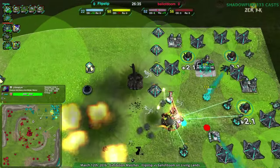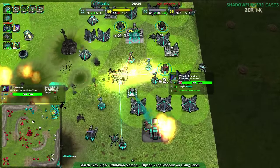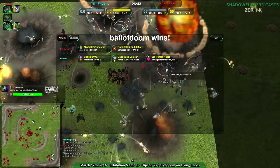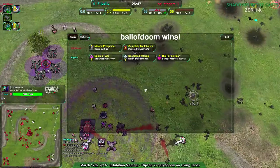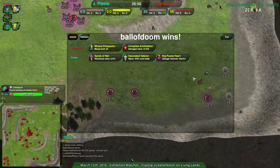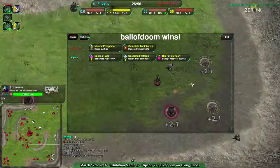The ultimatum coming in just to finish things off — ball of doom not taking any chances here. Flipstep throws in the towel. Pretty good run lasting there, but that scorpion from ball of doom finished it off. Flipstep was doing a decent job holding momentum, but like I said it was just all that pressure — flipstep couldn't harass around the side.